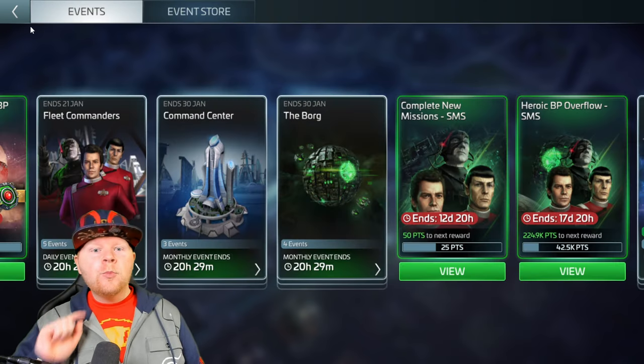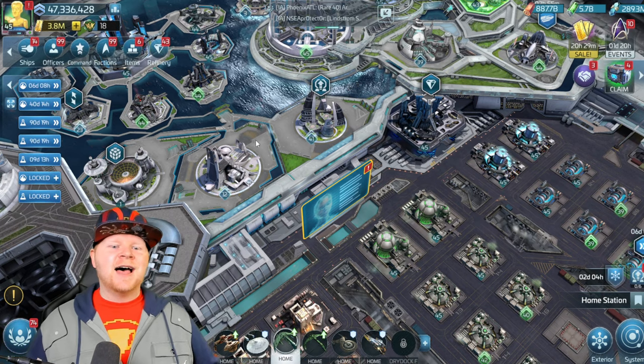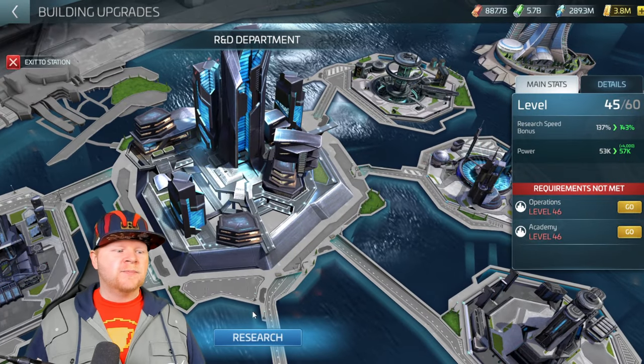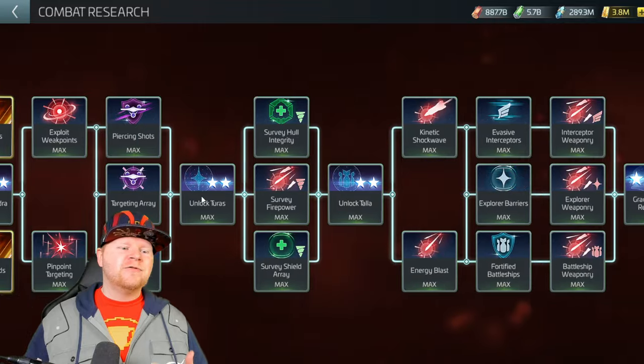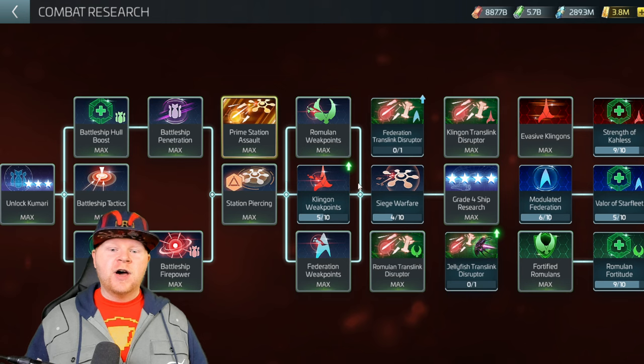The number one thing that you need to do for Borg Solo Armadas — this is a mechanic designed for level 35 plus players — is you need to actually go into your research stream. In the combat research, four new researchers got added that will improve your ability to fight these Borg Solo Armadas. Get about halfway down the tree and you'll find them right here.